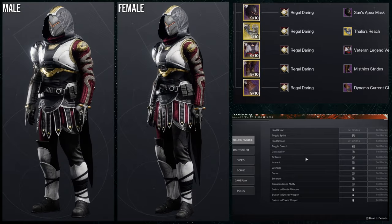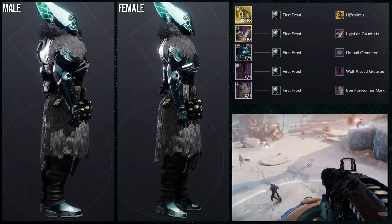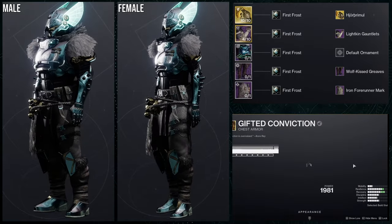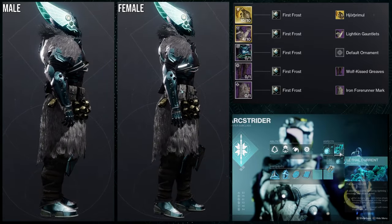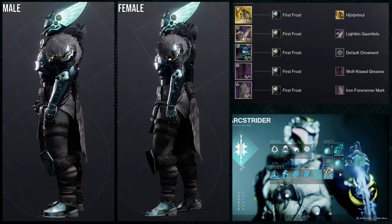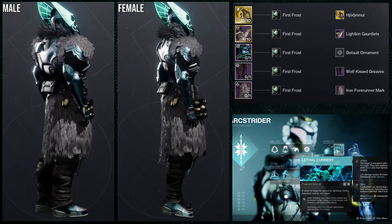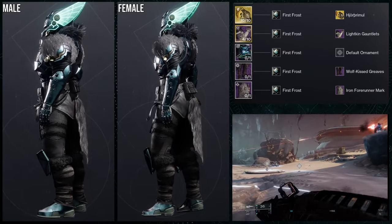Hunters, let me know what you guys think. Titans, on the other hand, I think yours came out cool as hell. The set is built around Lorelei Splendor — I won't try to say the exotic name. Lichen Gauntlets with the new chest piece from Revenant — and let's be real, it's a season — Wolf Kiss Greaves for the boots, and Iron Forerunner Mark for the fur.